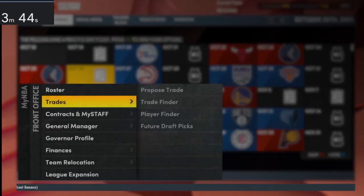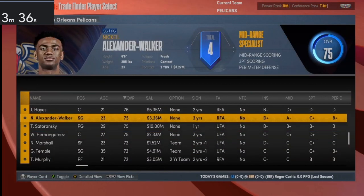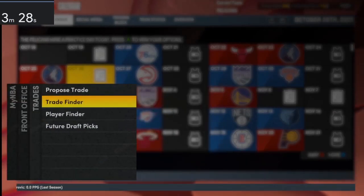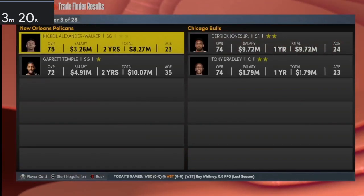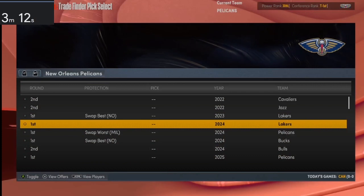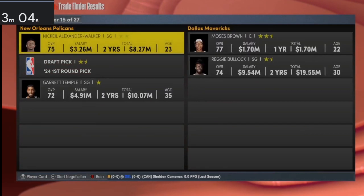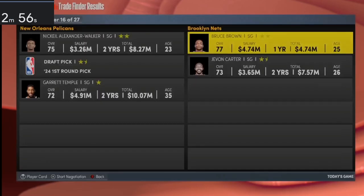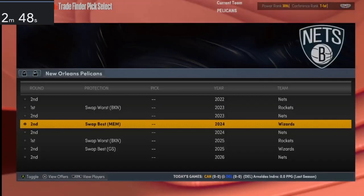We still have Devonte' Graham so I might throw him at the two. I need to make sure we can fill the bench. Next move I'm going to look at trading Nickeil Alexander-Walker for an actual shooting guard. He's 23 and young, but I think I can get someone decent. I don't even need a scorer, just a decent player — I'll throw in a first. Bruce Brown is actually a shooting guard, which I didn't realize, and he's not bad.